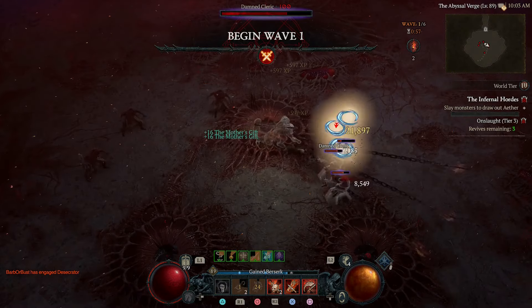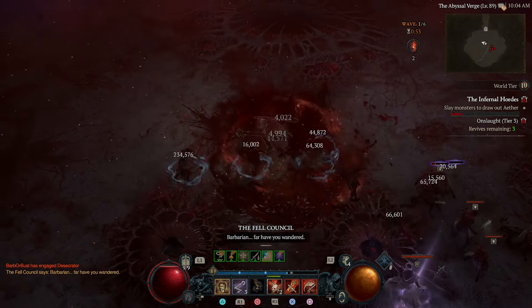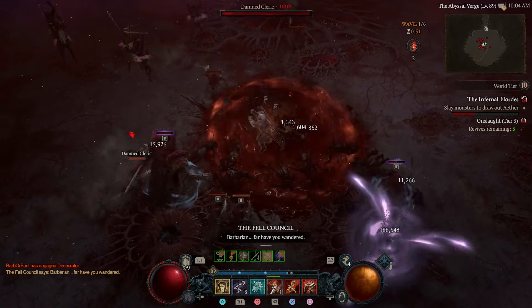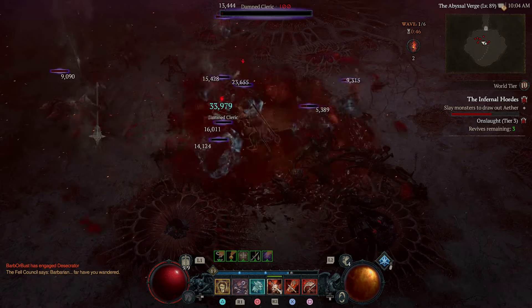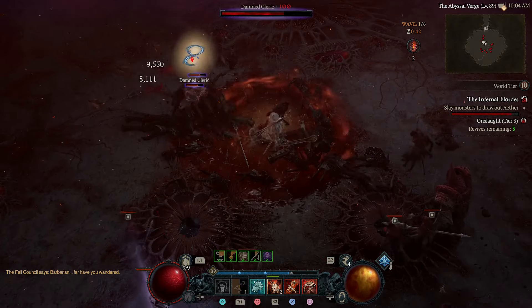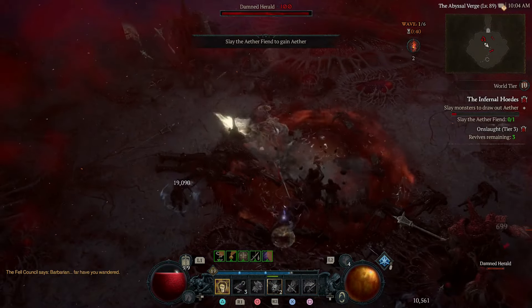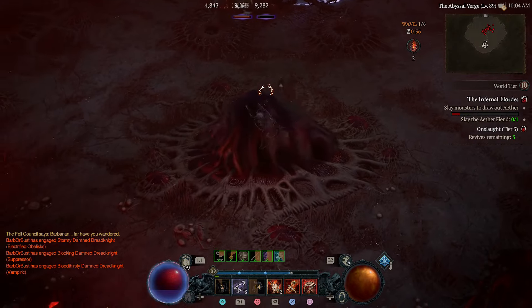With this build, drag things in and rupture - that's all you're going to do right now, and it's absolutely amazing. The Fields of Crimson is very important for this as it gives you your rupture cooldown so we're able to rupture literally all the time.